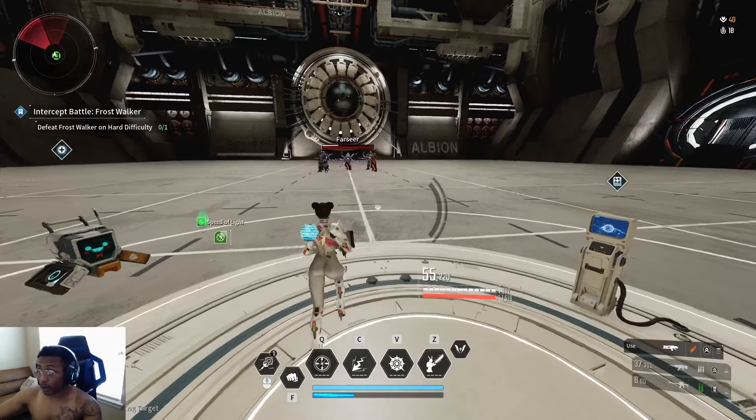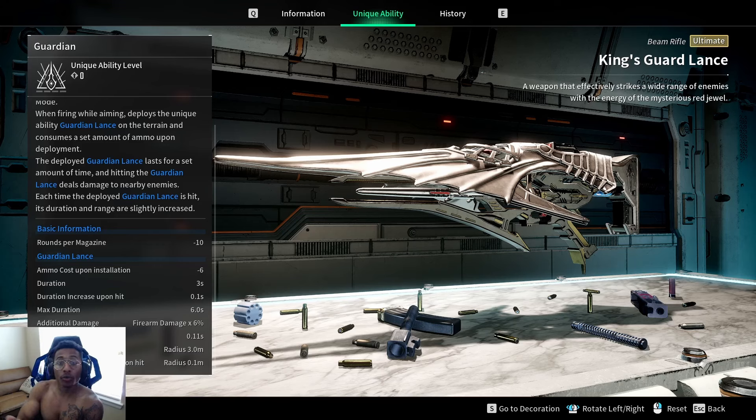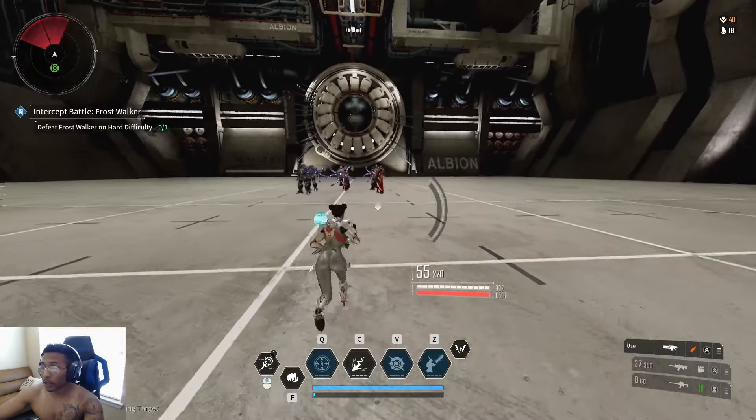Maybe I'm missing something. Let's re-read the unique ability one more time. You place down the Guardian Lance on the terrain, shoot it to extend the duration and range — okay cool. It costs ammo, lasts three seconds, extends by 0.1 seconds per hit, max six seconds. Then it says 'additional damage: firearm damage six percent.' But it doesn't seem like it's giving additional damage on top of the six percent — it seems like the six percent IS the damage. I don't understand it. It's just trash.